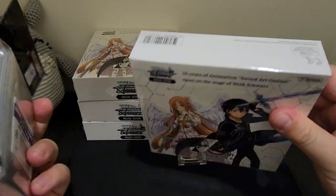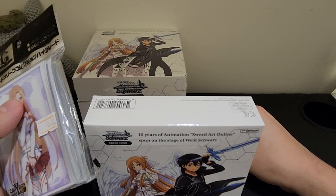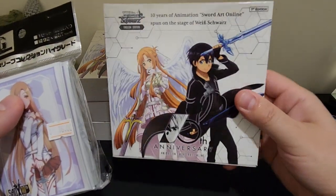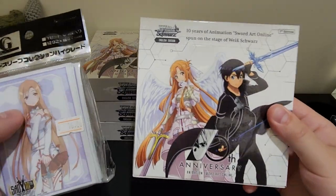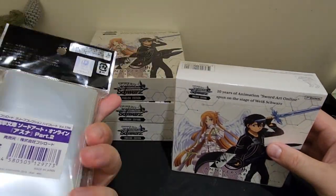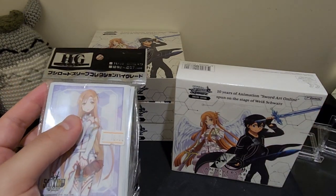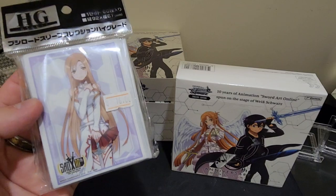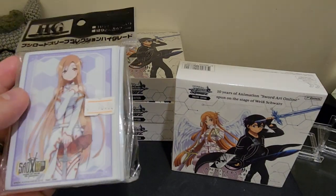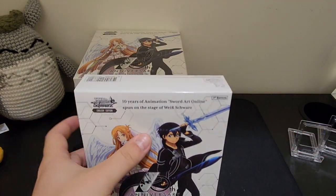To get into the trading card game, I was suggested basically to stick with what you like and find a theme that you like. I actually bought some sleeves as well for the cards — found some cool 10th Anniversary SAO Edition ones with Asuna on there. Let's kick it off.